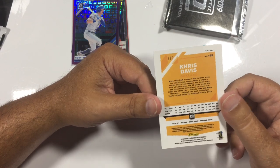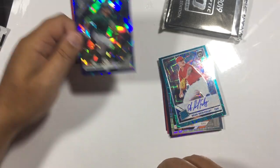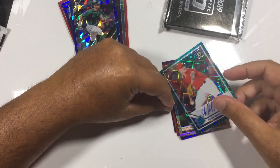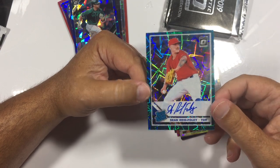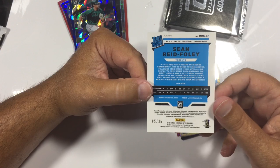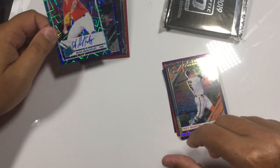That's a really nice pull. This is some pack, and this is just pack one. Here's our first autograph. It's Sean Reed-Foley — I think I've hit this a couple of times. But it is numbered out of 35: five out of 35, so that's pretty decent. Nice low number — there's our first auto. Trey Mancini, again out of 99.